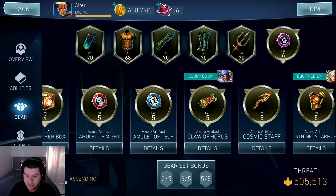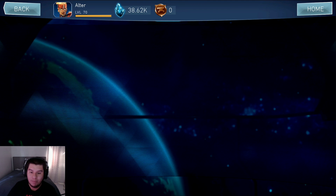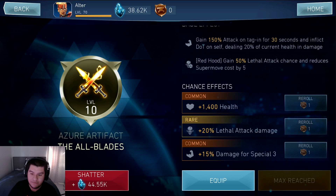Let's check out some other artifacts. For the All Blades at Level 10, I unlocked all of the Artifact Effects. For the first one I got 1,400 Health. For the second one, it's Rare and says 20% Lethal Attack Damage — that's completely different from anything else in the game since normally you only get Lethal Attack Chance, but this one actually increases your damage. For the final one, it's 15% damage for Special 3. Again, completely different from anything else in the game, and I really like that.